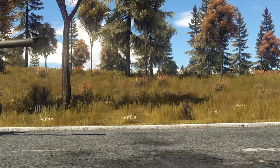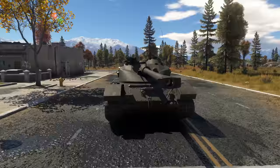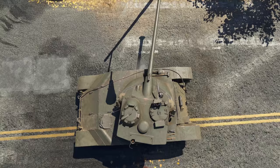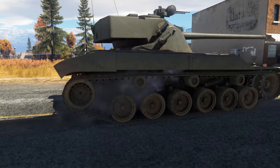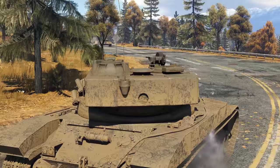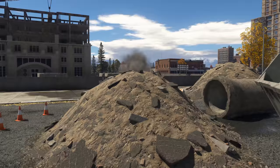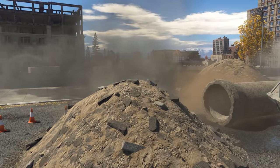Another light tank available here is the Char 25T. Its defining feature is its ability to go forward and in reverse at the same high speed of 65 kph, allowing it to quickly reposition without making a full turn. A good suspension will keep your aim more or less steady, and after a bit of practice, you'll be able to pan enemies after a short stop or even on the go. The low profile of the Char 25T allows it to be concealed behind almost any kind of cover.